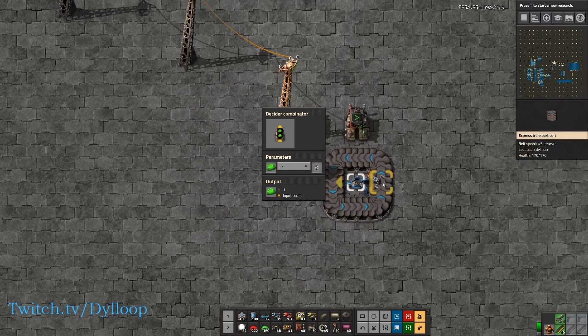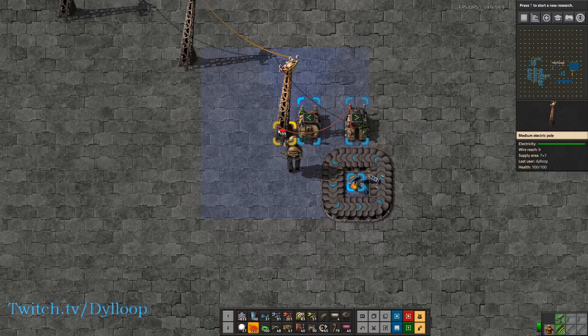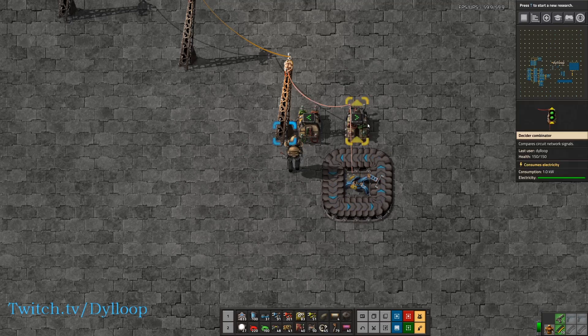Once the inserter picks up another piece, it'll add it to that and create a two, which loops in a circle — that works as a counter. We need to put this inserter to input into the combinator and put the combinator on the power pulse so we can read it. This inserter we're just going to always have enabled, and we're going to read the hand contents on a pulse. It's very important that it's on a pulse and not a hold, because if it's on a hold this combinator will count more than one per item.